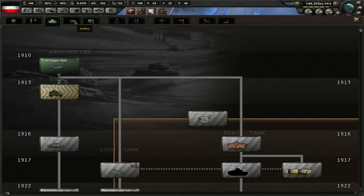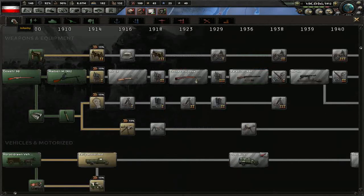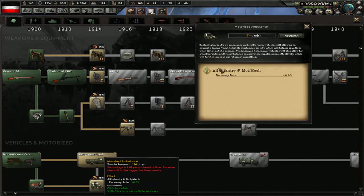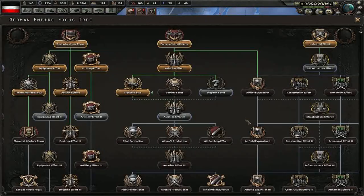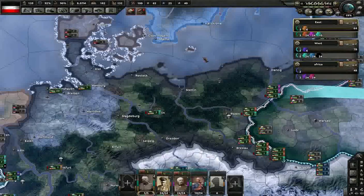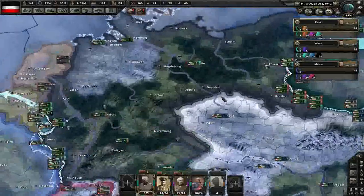We're doing that one, aren't we? What about artillery — 266, damn it. Let's give a recover rate first. We need a naval buff, and that's how we will get it — through our focus tree.